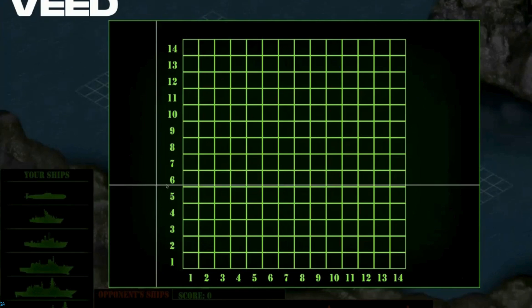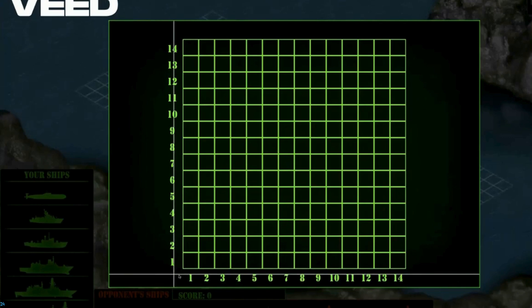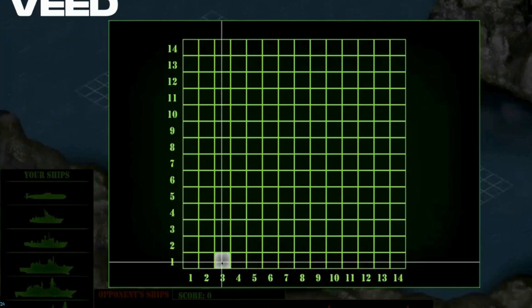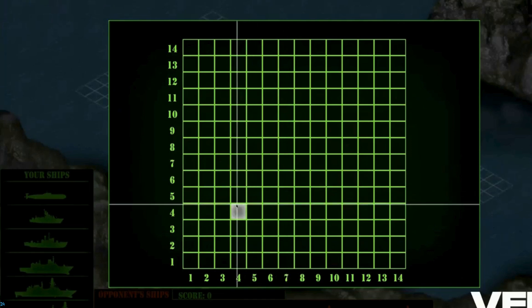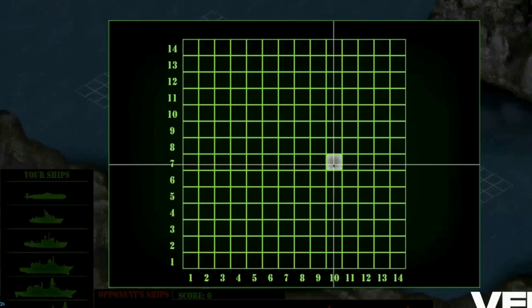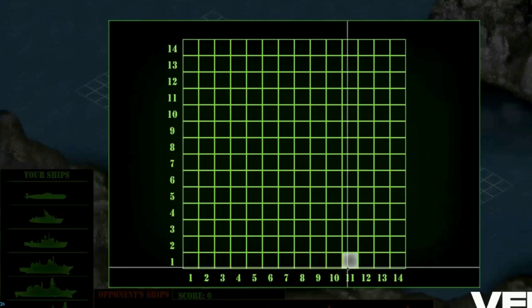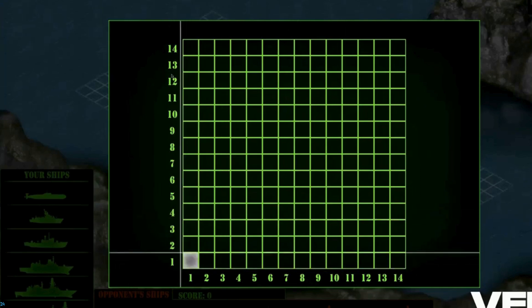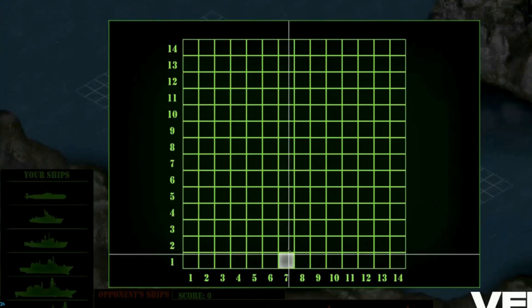How do you call out which block to strike? Sophie put seven comma seven — that means you move right seven blocks, then up seven blocks. If she had said ten comma seven, that means ten blocks to the right, seven blocks up. You always call out right first, then up. The horizontal is called the x-axis and the vertical is called the y-axis.